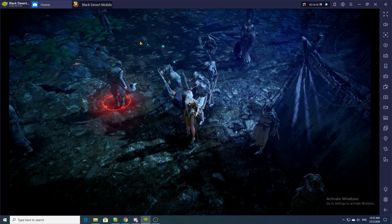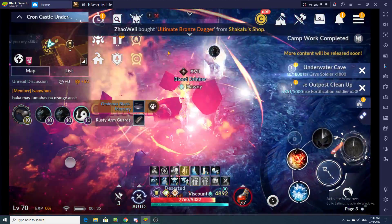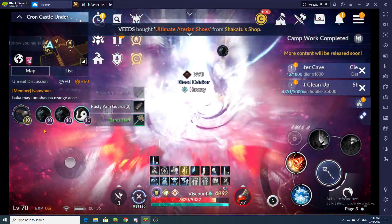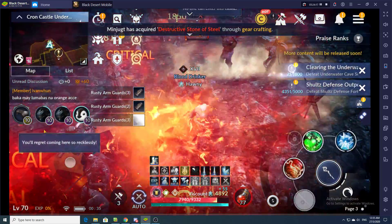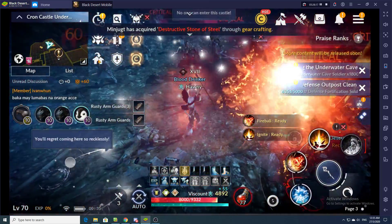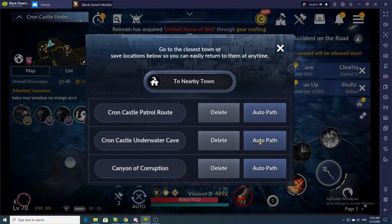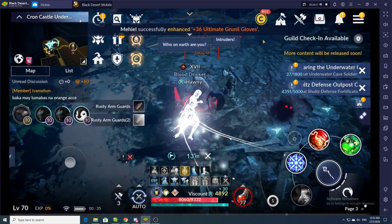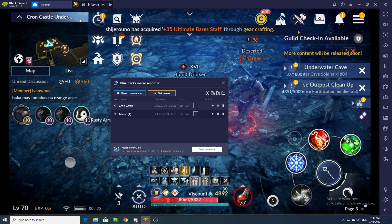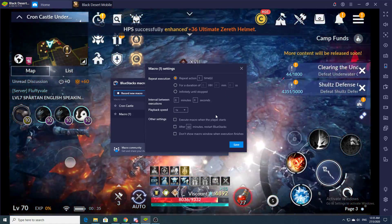After that, go put your cursor just underneath your first pack and press click once. Then come back and click once, and press 'Auto Path' again to your last location. That's it — stop recording. The macro is done.